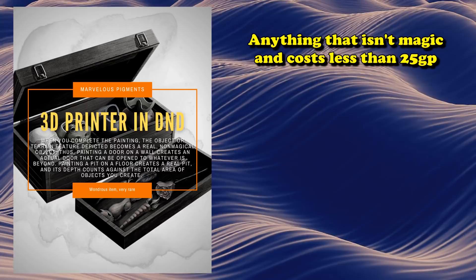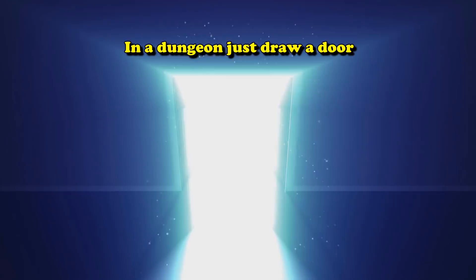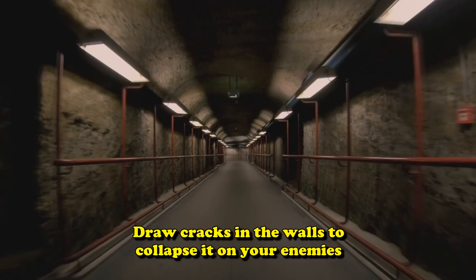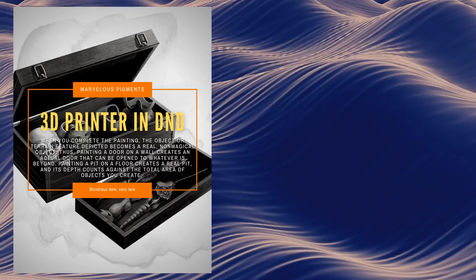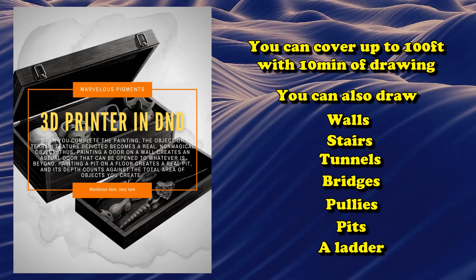That's not all — it also allows you to draw more ridiculous things, including manipulating the environment. If you're in a dungeon and you draw a door on a wall, it creates an actual real door that opens into the other room. You can draw cracks into walls and pillars to compromise a foundation, draw a little hole or window to spy into another room, or even draw pits to create pit traps. You can cover up to 100 square feet with 10 minutes of drawing, and it allows you to create walls, stairs, tunnels, bridges, pulleys, ladders, or pits.